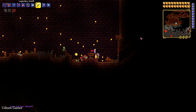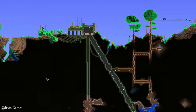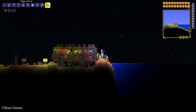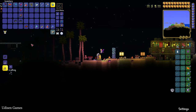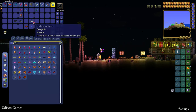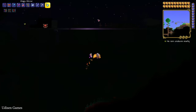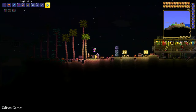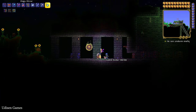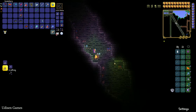But it is not all. After that, return to the surface and find the dungeon structure — you can always find at least one dungeon on your map. Go into the dungeon and try to find the extremely rare Bone Lee NPC. I highly recommend using the Lifeform Analyzer accessory, which shows you rare creatures lurking nearby. Go at night time, talk with the old man, summon and kill Skeletron, and after that you can explore the dungeon and search for this guy.